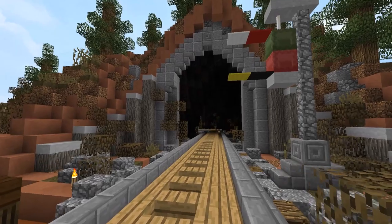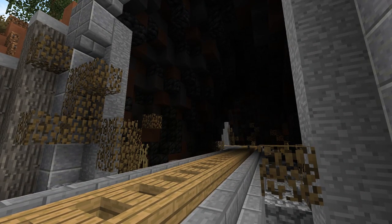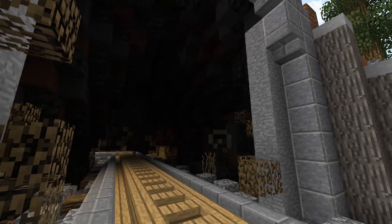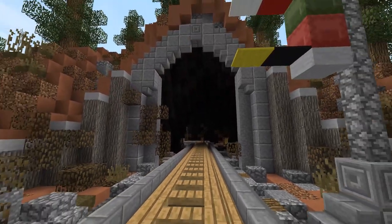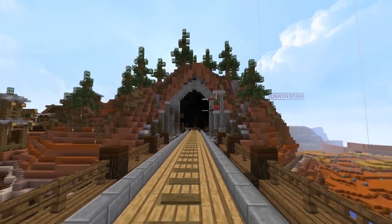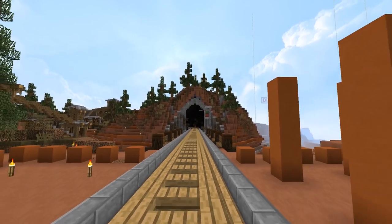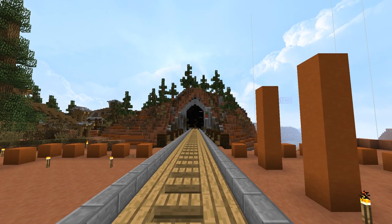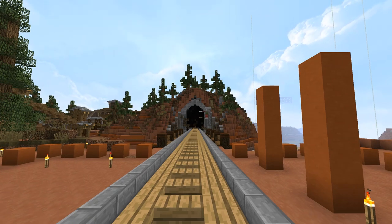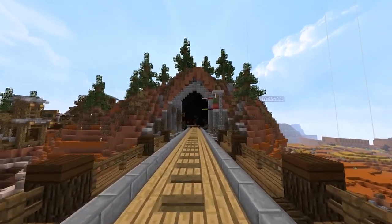The crowning jewel from this weekend's Twitch streams was this cave. I wanted to create something dark and mysterious — not lit up, where you couldn't see the end of the tunnel. I wanted it to look like an endless tunnel, so I tried some darker blocks, got the coal blocks going in there, and look at that! Doesn't it look so much better than just hardened clay or stone? Very cool, very mysterious.